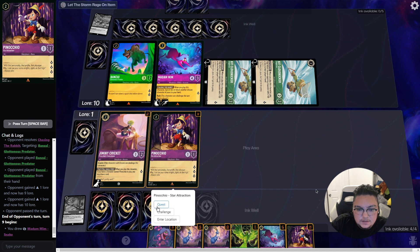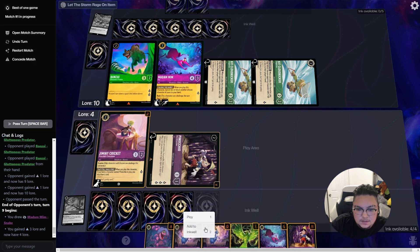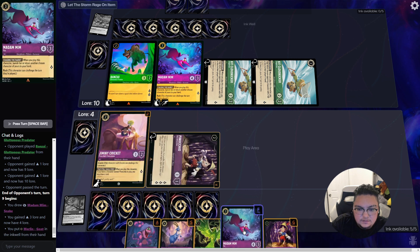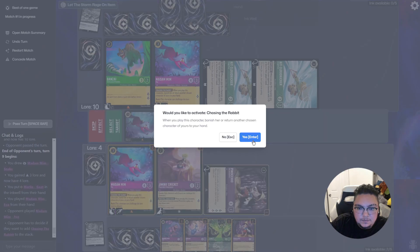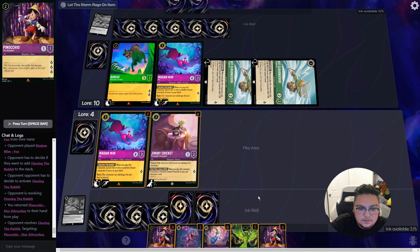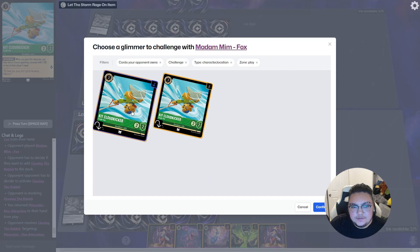Let's go ahead and quest here, then ink a goat to go to five. We play our Fox and bounce back Pinocchio. Our Fox will challenge one of the Kits.